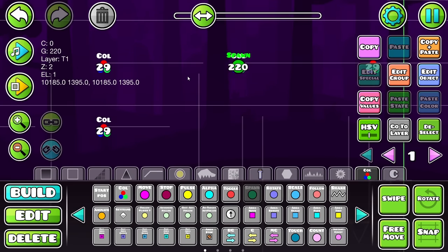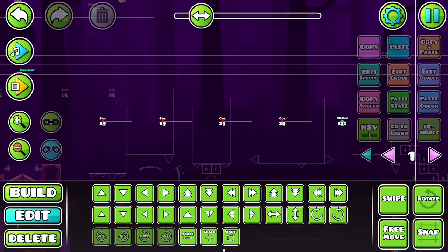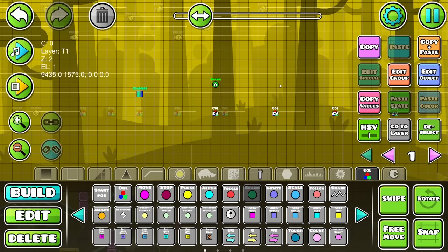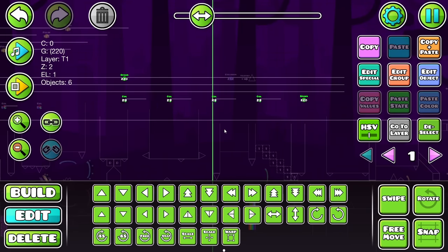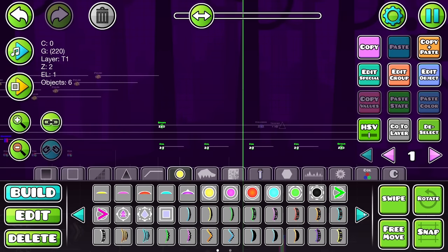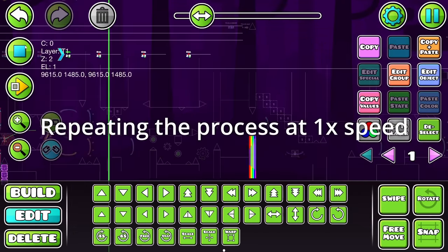That looks pretty lined up to me, so I can just place that right there. Delete the reference triggers and boom - that's our spawn loop pretty much done. Now I just need to activate that with a spawn trigger: 220 spawn ordered. Something I've definitely figured out now with spawn ordered is that it does it at one-time speed - it doesn't do it at the speed here. So I need to place down a speed portal and work out the triggers from there, so I'm going to delete these spawn triggers.